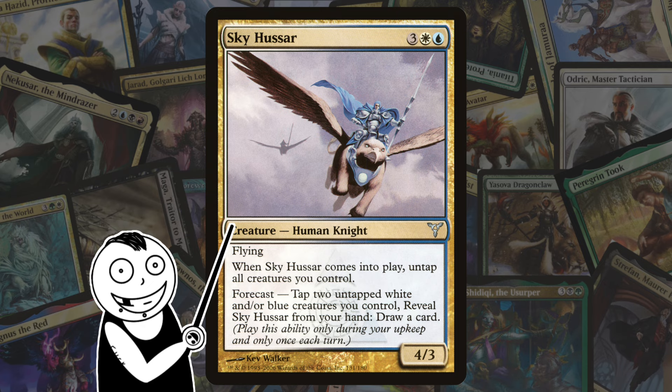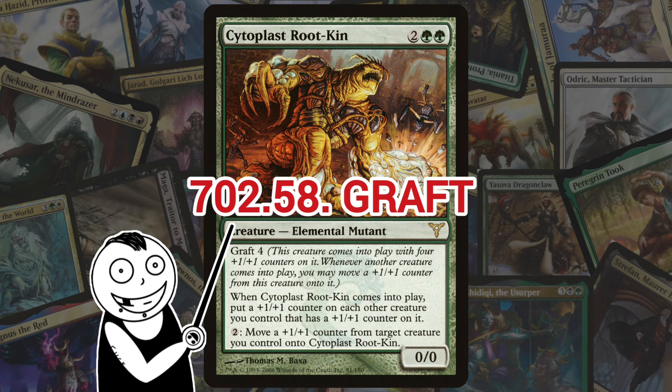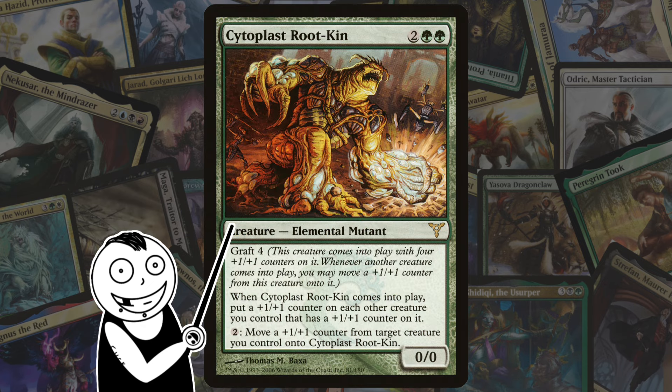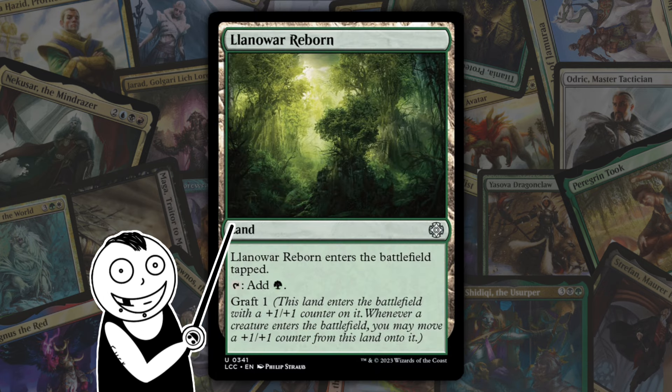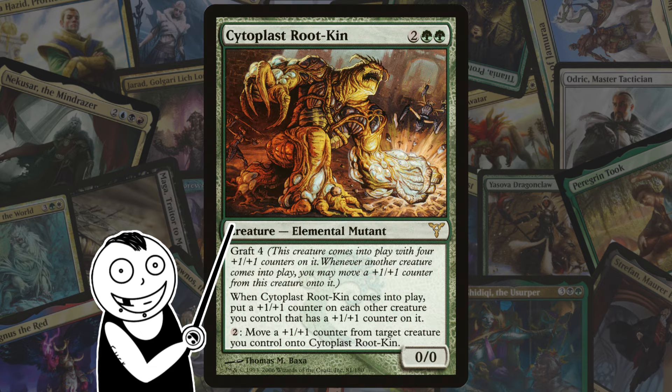Next we've got Graft — one of my favorites from this block. Still in Dissension, Graft works by allowing a creature with Graft to move a +1/+1 counter from itself onto a creature that just entered the battlefield. It does trigger cards like Doubling Season. I think it's Llanowar Reborn that has Graft, so it's not just creatures — there is a land that has it too.